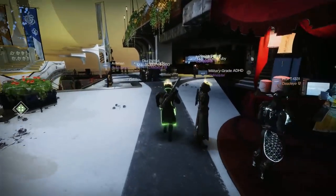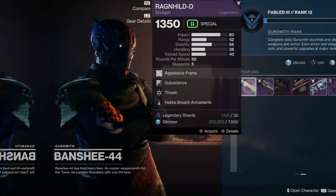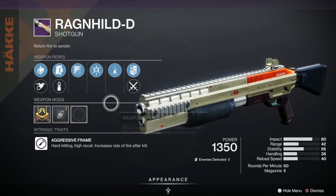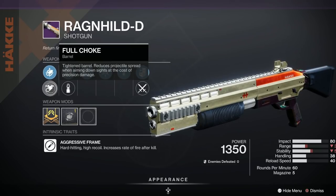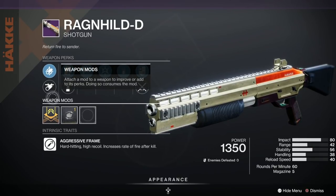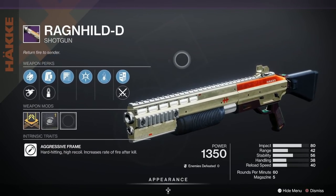Let's go and see what Banshee's got weapons-wise — anything of interest, my lovely boy. So first off we've got the Wranghild-D shotgun. Let's have a little look at the roll here. We've got Thresh, Subsistence, Assault Mag, Steady Rounds, Full Choke, and we've also got Slideways as well. This has been given a B — a reasonably popular roll for that baby there.